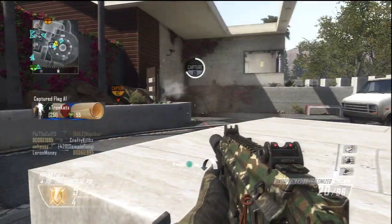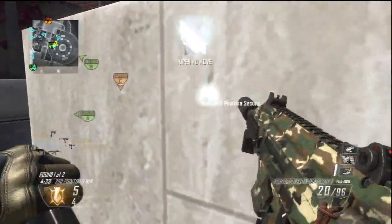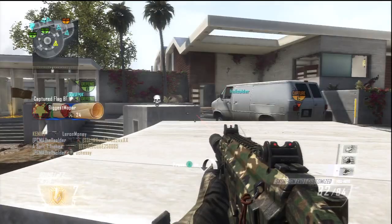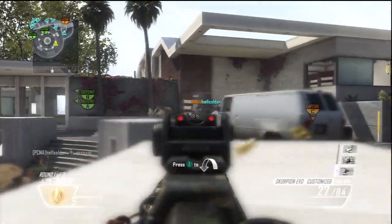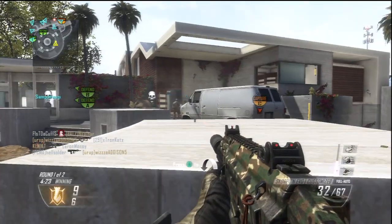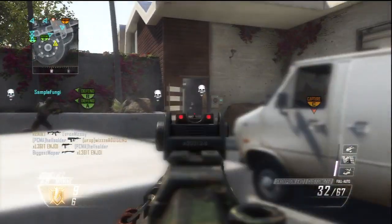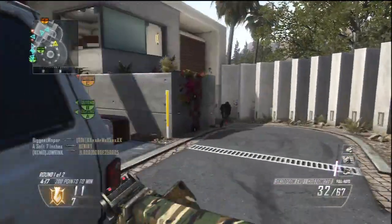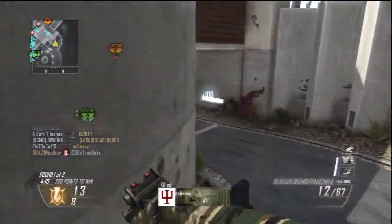I want to talk about not only the gameplay but the map. The map is awesome — I think it's one of the best maps in the game. There's head glitching, rushing ability, short spawns. If somebody is head glitching you, there's no excuse — you can beat them. I showed those counters in prior videos; there are so many ways to break out of the vortex.